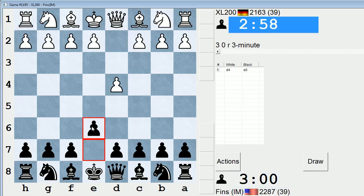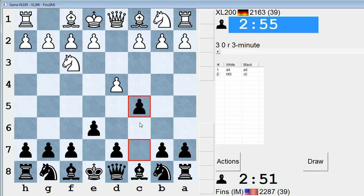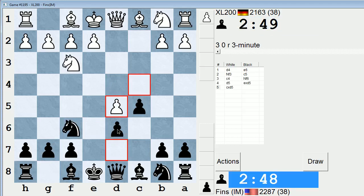Let's play E6 on move 1 — we'll switch it up. I'm offering to go into a French with this move if they want to play E4. Most players will play C4, though. Okay, so he plays Knight F3. I'm trying to figure out a unique way I can treat this position.